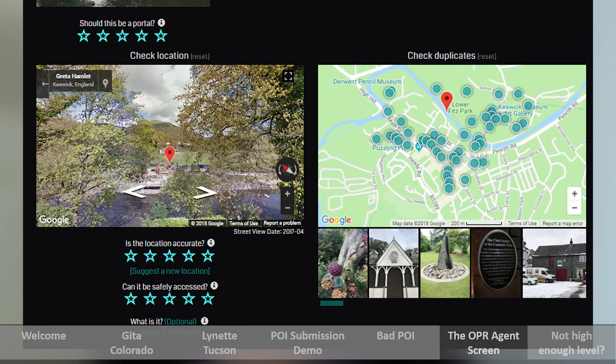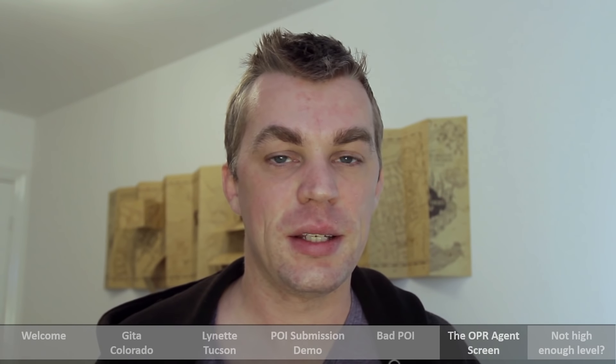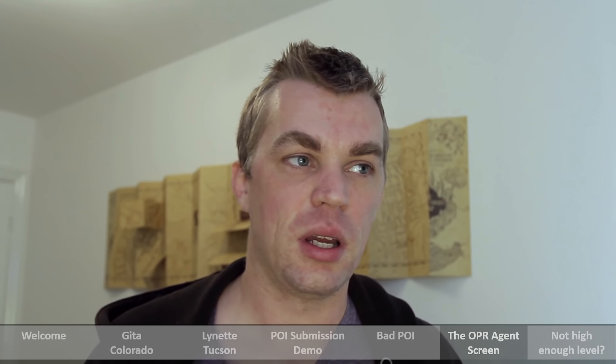On the right-hand side, we have a duplication check, so we can look around the area and make sure the portal is unique. Then we star-rate the location accuracy, and also whether it can be safely accessed — pedestrian access — and whether it gives people places to gather in a group. A common reason for a point of interest being rejected is that the OPR agent cannot find it on the map or on nearby street view. This could be due to the map or street view being old. The good thing about the Pokemon submission system is that you get to take an extra photograph of the area — so make sure you capture something that can be seen on street view or Google Maps.